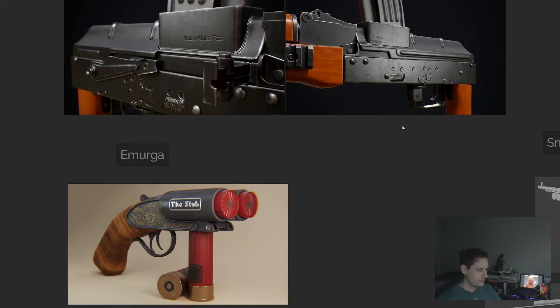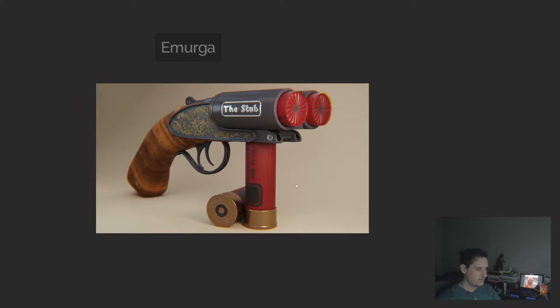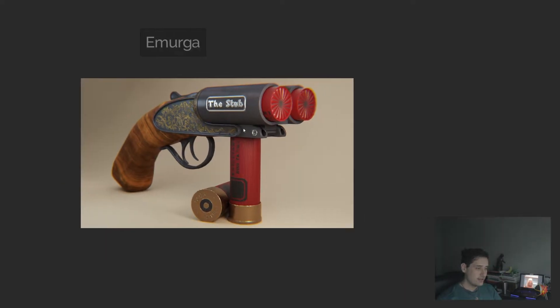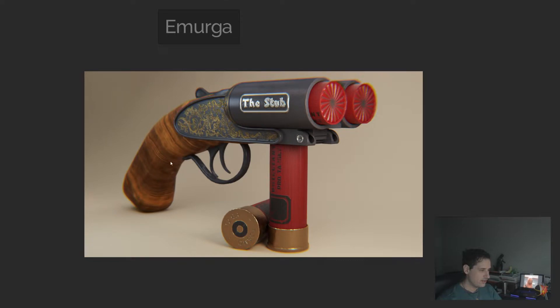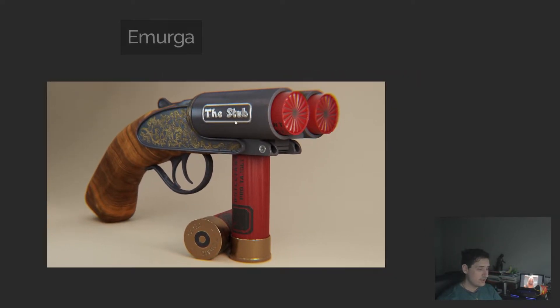From here we're going to move on to Amorga, who submitted this very, very stubby 12-gauge. I really like the texture work he put into this and I really like the final render — it looks very good. I especially like the engraving detail; there's a little bit of texture projection on the wood but that's okay. Ultimately, really good work on this.